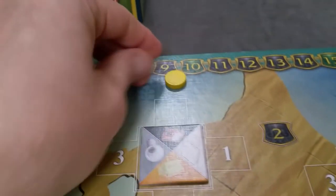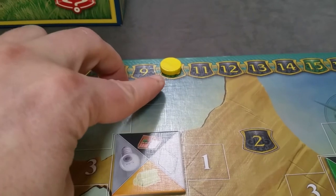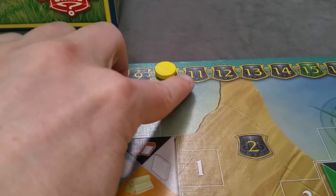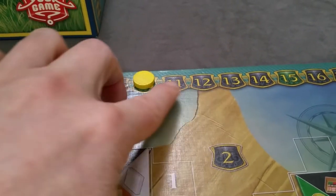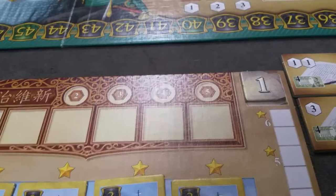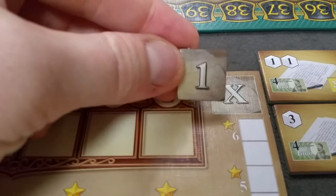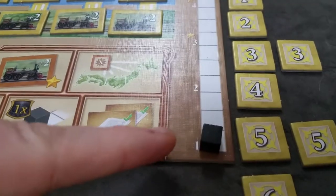You'll determine the start player randomly. The start player will start with victory points of 10. Play will proceed clockwise. The player in clockwise order from them would go on 11, 12, and 13 if it was a four-player game. So you get a little victory point advantage for going later in the turn order. Finally, every player will start with one blueprint tile, which will be used later in the game to augment your knowledge.